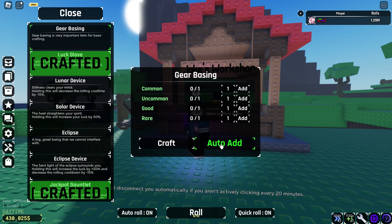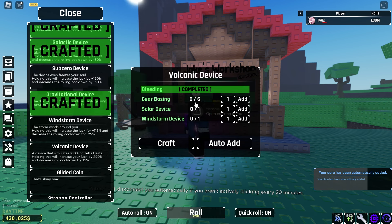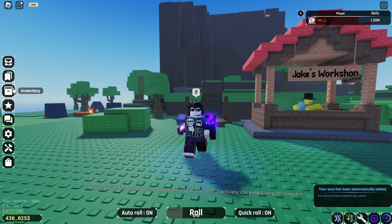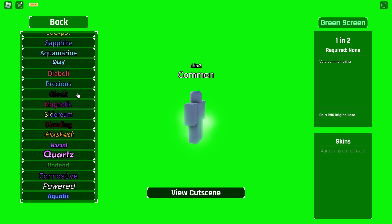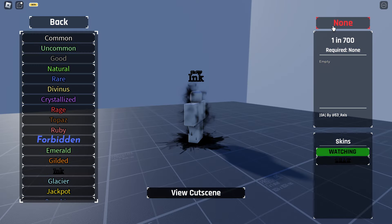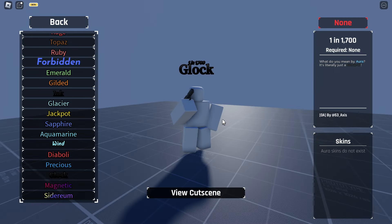All I need now is basically six of the gear basing, and I also need to sacrifice my Hades for it, which is kind of sad — I kind of like the Hades aura. But I need to sacrifice it. So I got ink; I think this is not really that rare. But look at that, and then we got a glock which is like a gun — kind of cool looking.